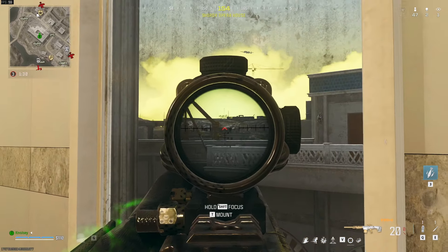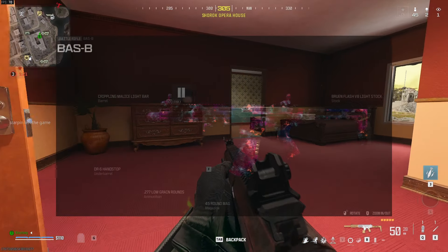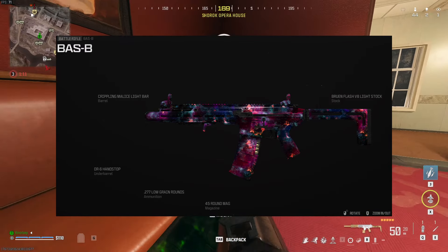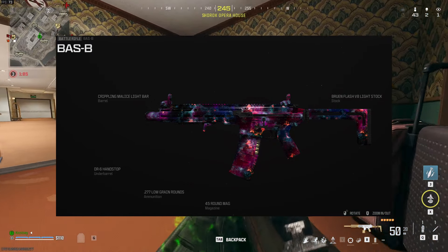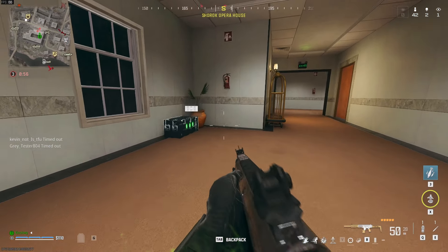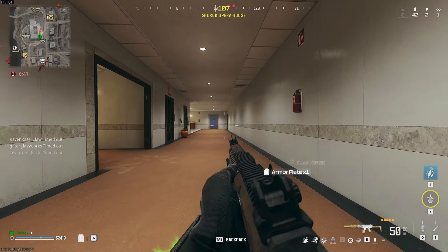For our final gun, what I believe is the absolute best sniper support gun in the game — the Sig Spear, or the Bass B, the Bass Bravo. For this build: the Crippling Malice light barrel (integrated suppressor), the DR6 handstop, the low-grain ammunition, the 45-round magazine, and the Bruin Flash V8 light stock. You get maximum movement, almost no recoil, and still hit like an absolute dump truck out to 45 meters with ease. The only downside is the 45-round magazine, but you'll easily fry up to three people.